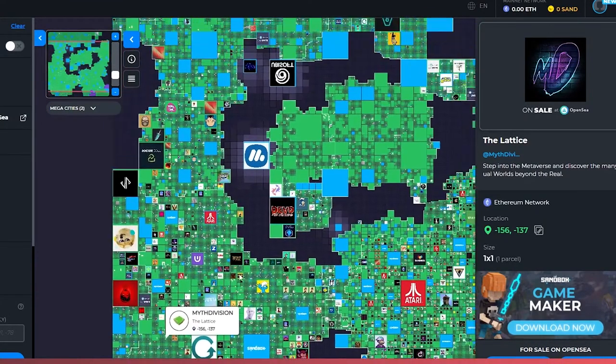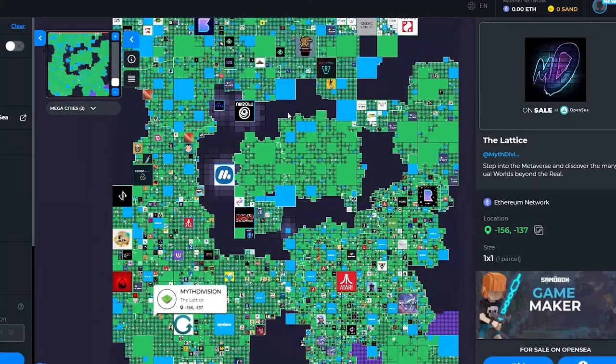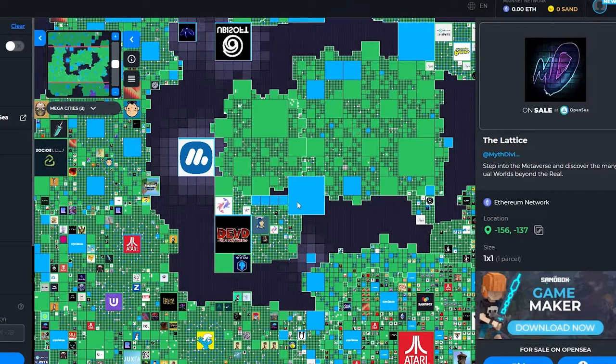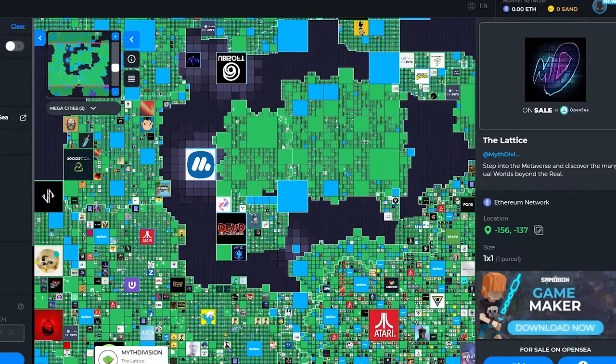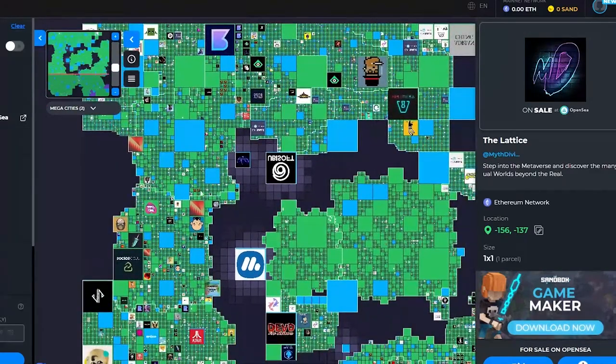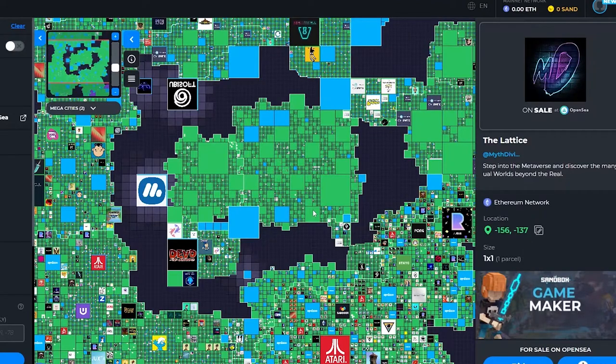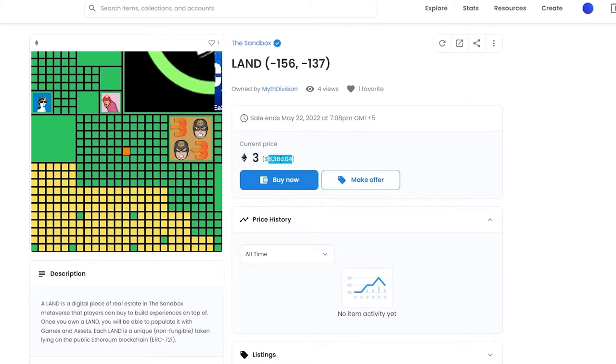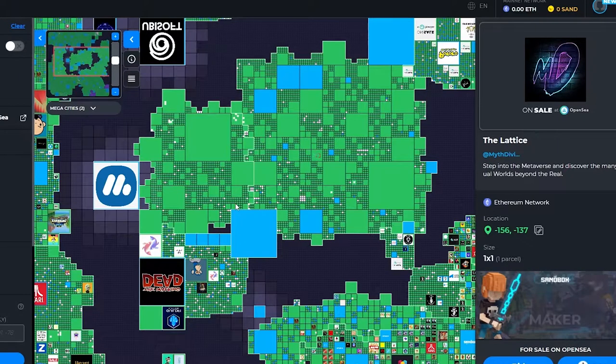The map has now fully loaded. The blue blocks are reserved and pre-owned by different companies — you can't buy them. If you see a yellow box, that's a premium plot worth much more than standard ones. An orange one means it's currently on sale and may be available for less than $8,000, though it's still not cheap.